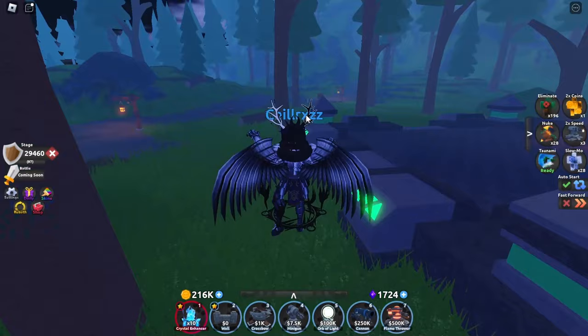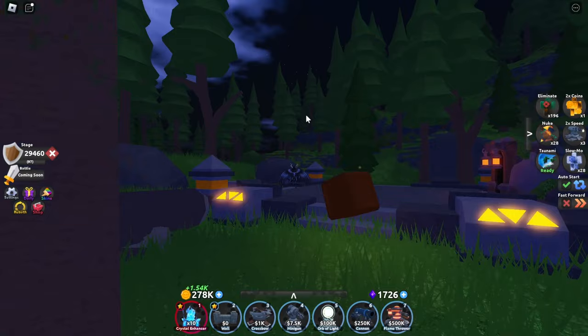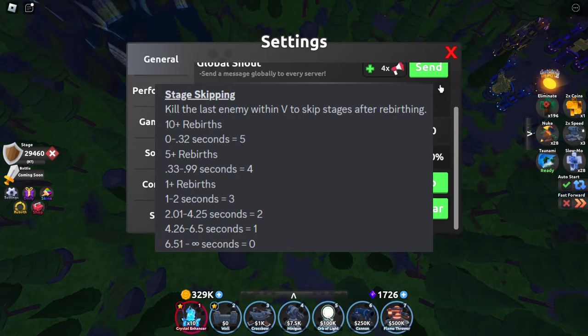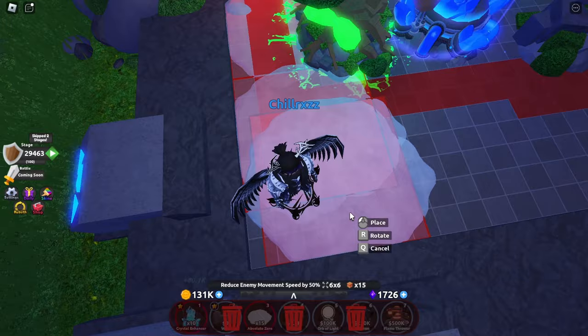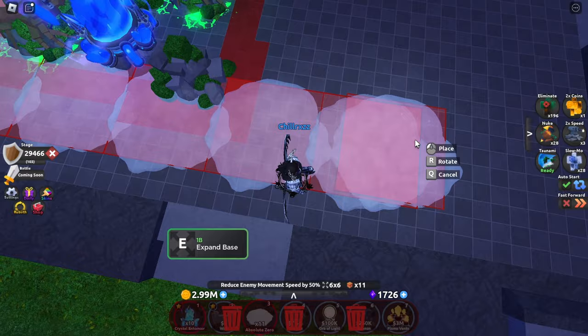According to the Discord community, stage skipping works the same way it did in Defender's Depot 1. Based on the chart shown, 4.26 to 6.5 seconds skips 1 stage, 2.1 to 4.25 seconds skips 2 stages, 1 to 2 seconds skips 3 stages, 0.33 to 0.99 seconds skips 4 stages, and 0.32 seconds and below skips 5 stages. I use this to figure out whether I want to skip a stage or not. For example, at wave 194 I know I'd skip 5 stages and land on 199, which I really hate. So I temporarily move my missile launcher and put it back to only skip a few stages and avoid wave 199.